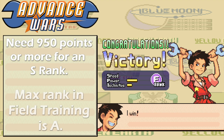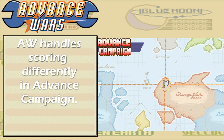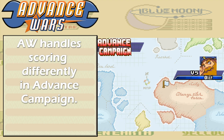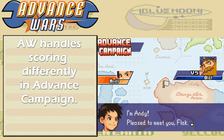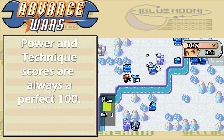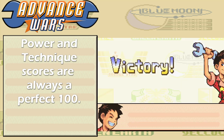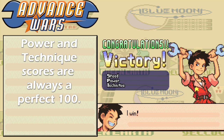You cannot get S ranks in field training — the maximum rank there is A. Advance Wars 1 is also unique in the series in that its hard mode, Advance Campaign, handles ranks a bit differently. In Advance Campaign, your power and technique scores are rigged to always be perfect, which means that only the speed score matters.